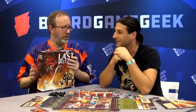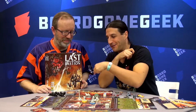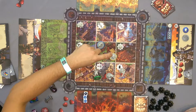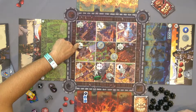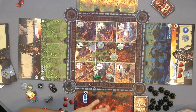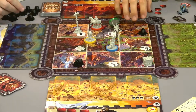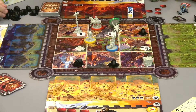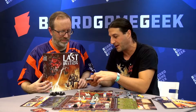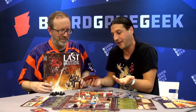Let's talk about how you lose. You lose if every character is injured — when you get injured, you flip your board; if you get knocked out a second time, you're eliminated. If everyone is wounded at the same time, you lose. You also lose if three of those breach markers are placed on the board, or if you draw the last card and the big boss is still in play. You win by defeating the last big boss.